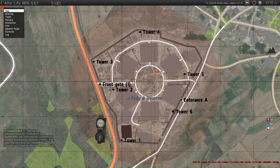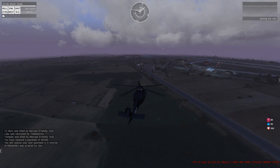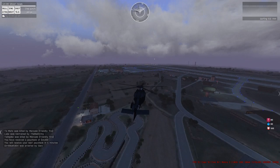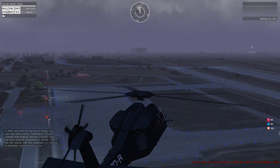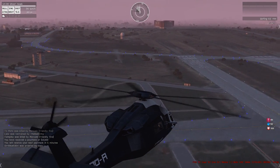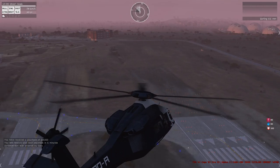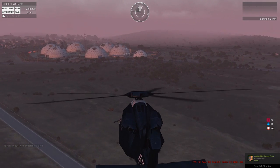First things first — clearing the hospital. That's going to be the main thing because you're flying in over it first. You want to be going slow enough to get a good eye on all the locations, whether there's any vehicles around that area. Pay a lot of attention to your surroundings as you're coming into the area, whether there's vehicles on the main road from Kavala and all that kind of stuff as well.